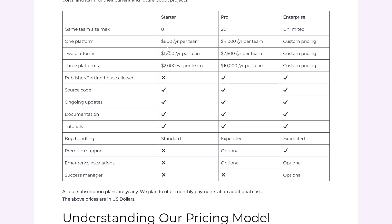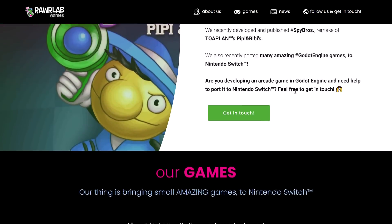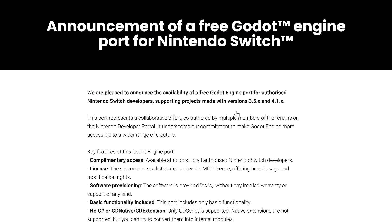Now if you happen to have access to the Nintendo developer program, you now have a new option. This is coming from Rawr Labs — they are an experimental indie game developer who've been creating games since 2014. They port and publish Godot titles to the Nintendo Switch and are fans of retro and arcade games. They've ported a number of games over to the Nintendo Switch developed using Godot, and the cool thing is they have released that technology for free. So if you want to port your Godot engine game to the Nintendo Switch, developed with Godot 3.5 or higher, or 4.1 or higher, there is now this free port available.